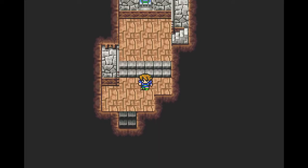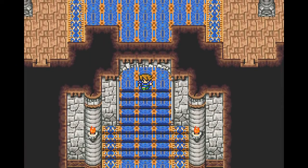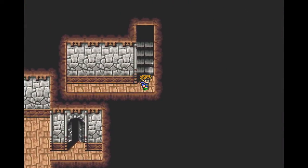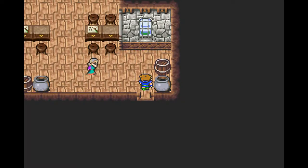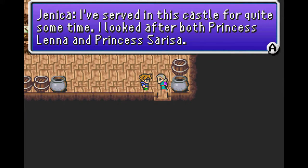I've got Fine Passages equipped, so if there were any secret passages I would see them — I don't have to check every wall. I haven't been this way yet. 'Jenica, I don't know who you are.' 'I've served in this castle for quite some time — I looked after both Princess Lena and Princess Sarissa.'